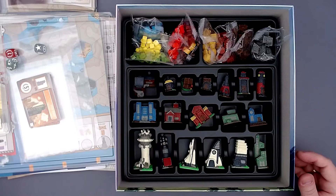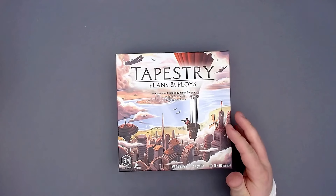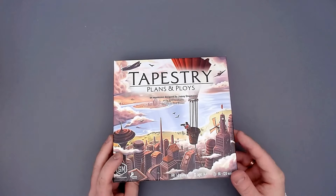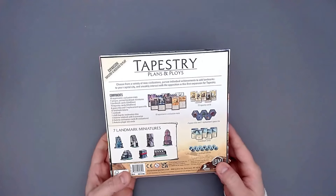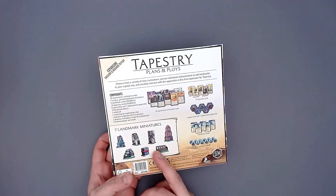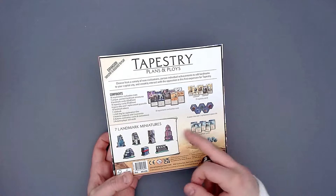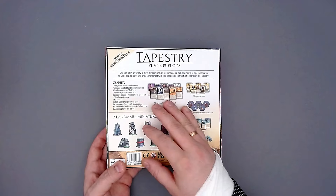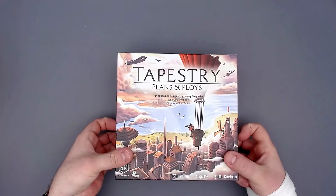That concludes the base game. Now for expansion number one: Plans and Ploys — the one that wasn't delivered in the first shipment, which is why I had to wait. Really great art style. It includes new landmarks, more space tiles, one replacement space tile, landmark cards, landmark tokens, ten more civilizations, fifty more tapestry cards, and three additional cards. A lot of stuff in this small expansion.